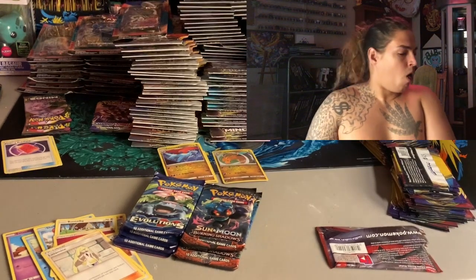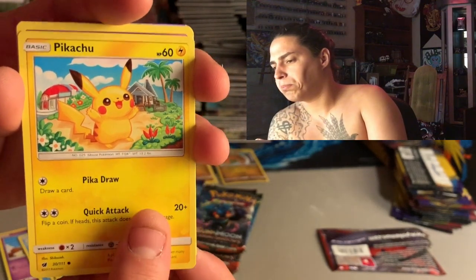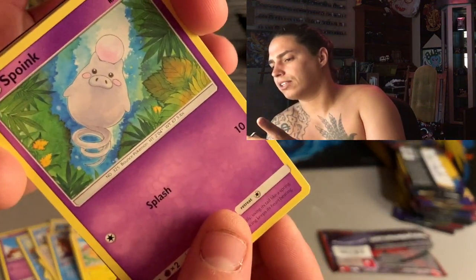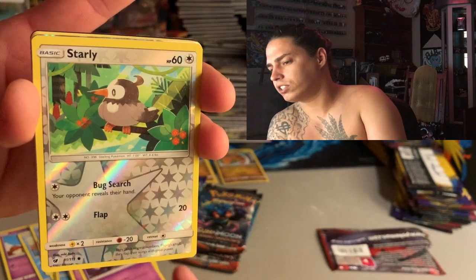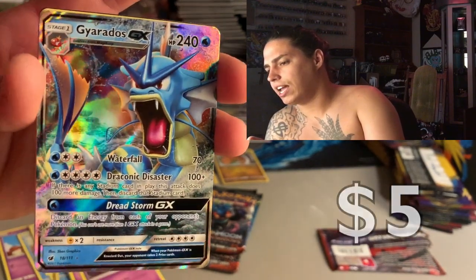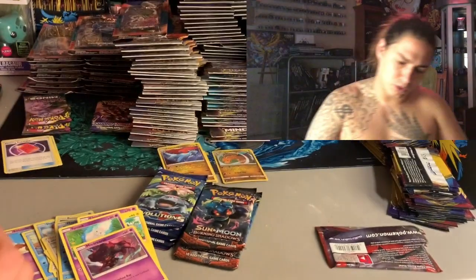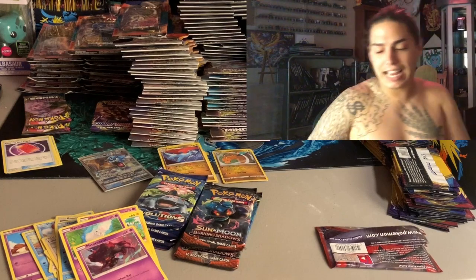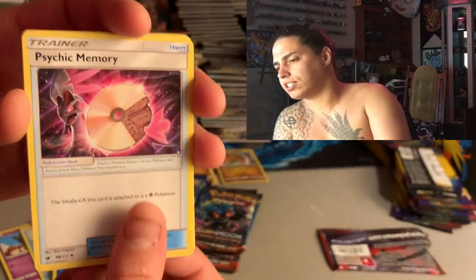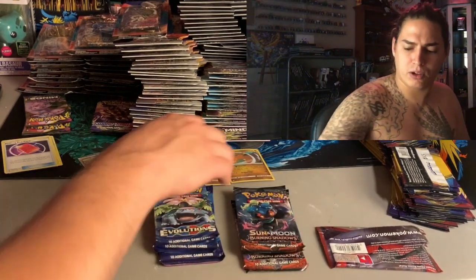One more pack of Crimson Invasion and then they'll be gone. Starting off with another Magikarp, Mime Jr., Pikipek, Spoink - that's a weird one. Misdreavus, a Starly, and a Gyarados GX - what up! I can't be mad at that, Gyarados is that dude and we've been pulling multiple Magikarps already. Energy, Psychic Memory, Dashing Pouch, Beedrill, and the code card - thank you Crimson Invasion!